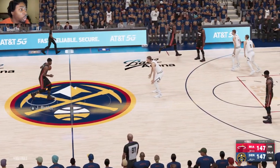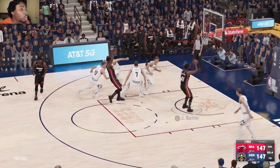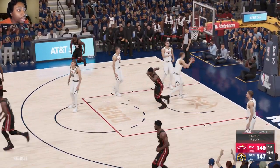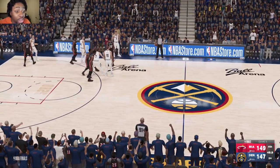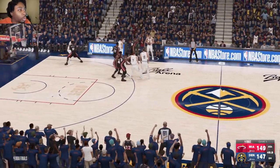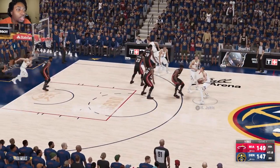Ladies and gentlemen, we take you to game one. It is all tied up, and yes, that score is correct — 147 — as Jimmy Butler throws down the dunk. I mean, this scoring in regulation is absolute utter tomfoolery, man. There's just no way — 149 points.